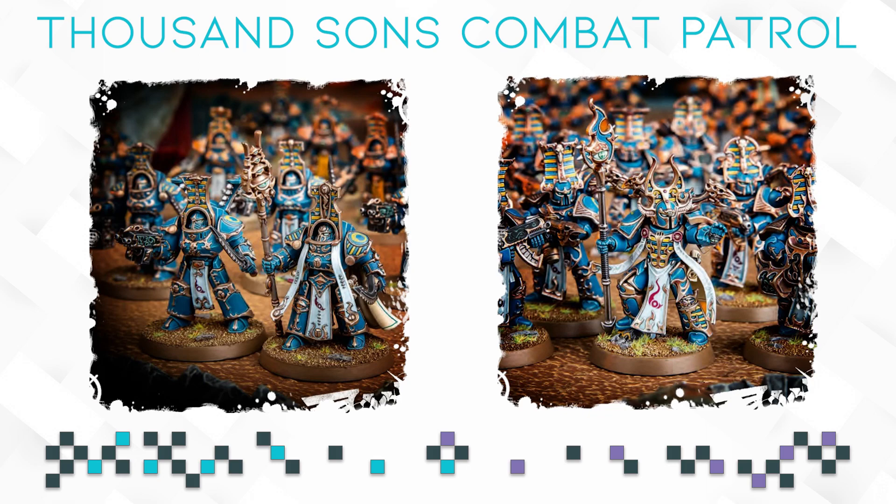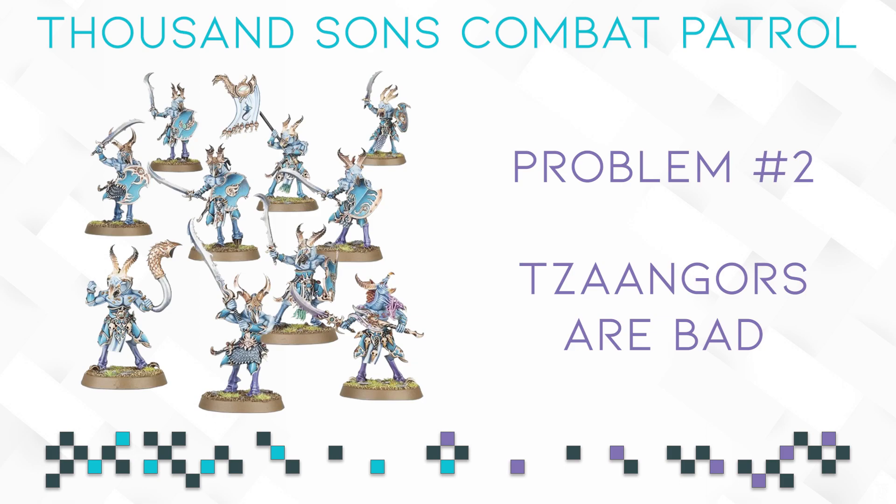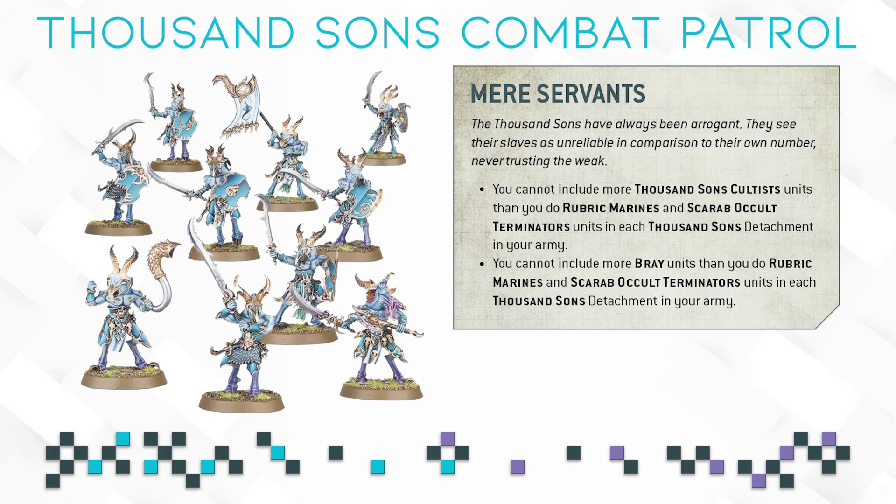The second problem is that Tzaangors are also pretty bad in the new codex. They just aren't good — you need Rubric Marines to run Tzaangors so you can't spam them, they're a little expensive for what they do, they die quickly, and they don't have enough damage output to justify their points cost. They weren't great in the 8th edition codex either, though at least they were somewhat playable for screening. In the new codex they just aren't great, and even thematic players who prefer an all-Rubric Marine army usually prefer to avoid them.